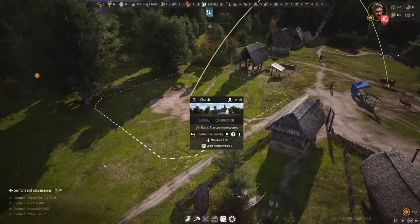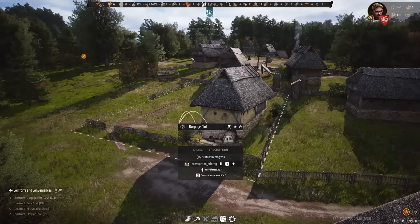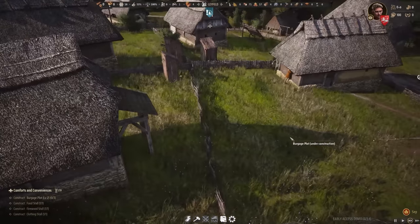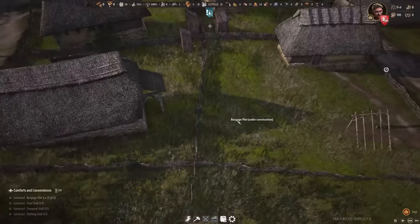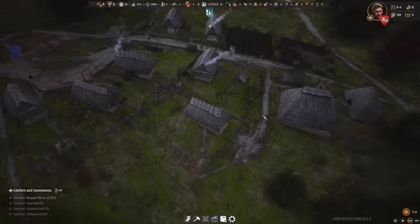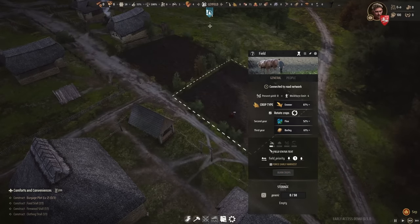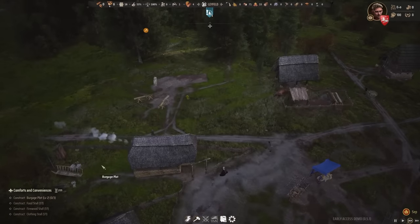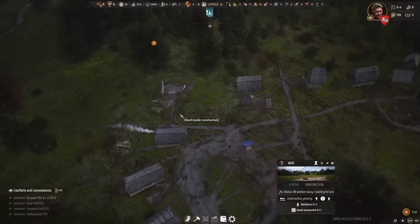This church will take a long time to construct. Another burgage plot is finishing right now, so a new family can move in. The fences are merging along the boundary. Field work is coming along fantastically — this field will be finished this season and another can be sowed. They started on the church first since it has the highest priority.